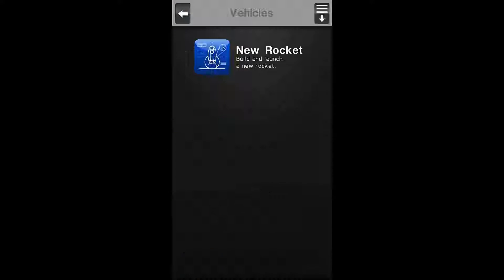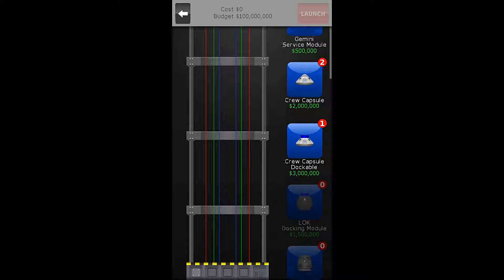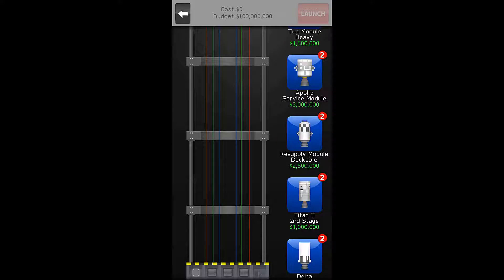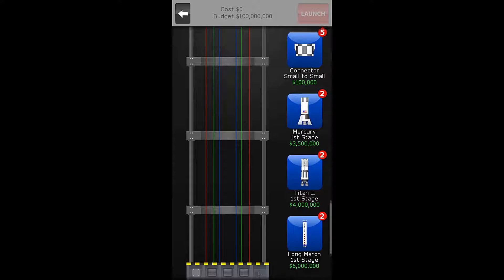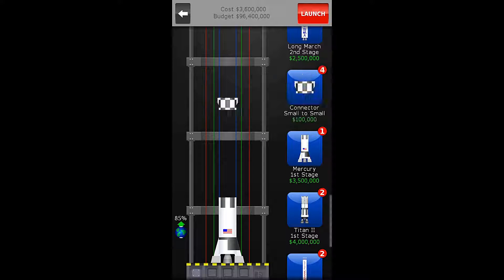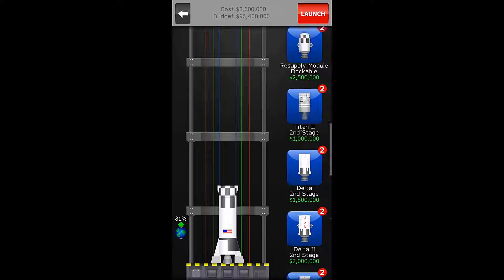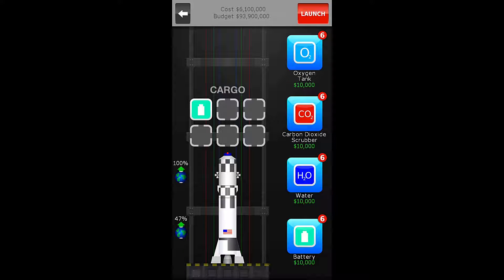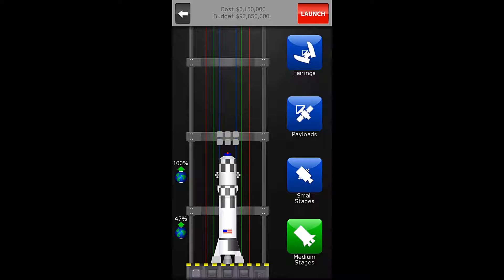Let's go to our vehicles. I'm thinking I need to use a resupply module on this, because I don't know what the condition of the crew of the MSS is. We'll use the mercury first stage and a connector, then put a resupply module on. Let's bring a little extra for supplies — some water, some carbon dioxide scrubbers, some oxygen, and a few extra batteries, just in case.